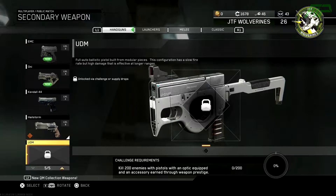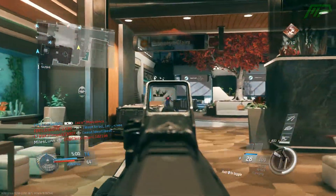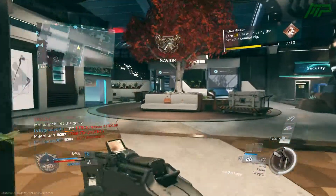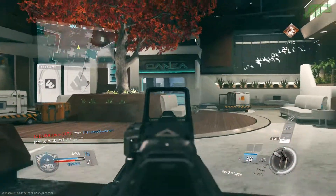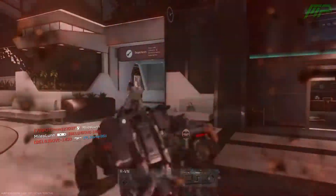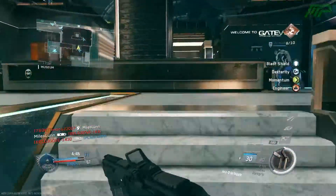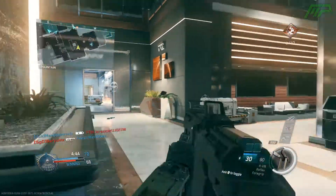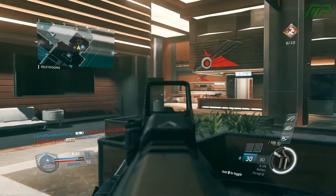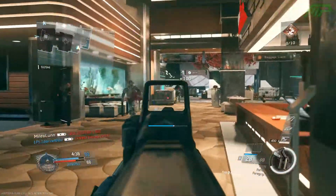The UDM challenge requires an Optic equipped and an Accessory earned through Weapon Prestige. As far as I'm aware, the challenge is the same for everyone, but I'm not 100% sure so let me know in the comments what your challenge was. You can check by going to Create a Class, then Handguns, and hovering over the DLC weapon. As for the third DLC weapon, the Axe, you can't get it for free — it is only available through Supply Drops, and I don't think you can even craft the variants with Salvage either.